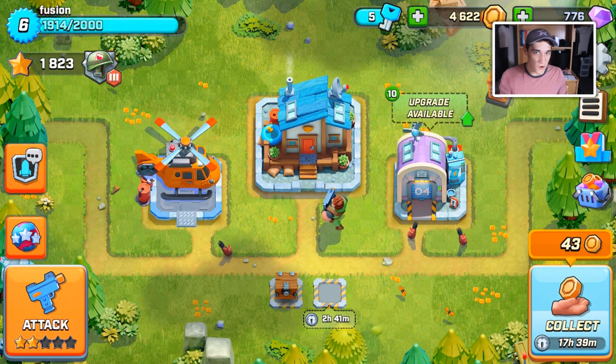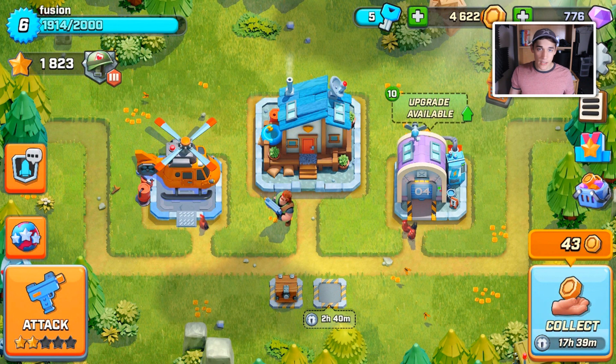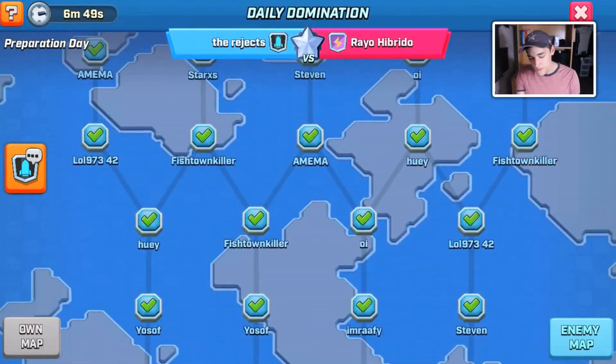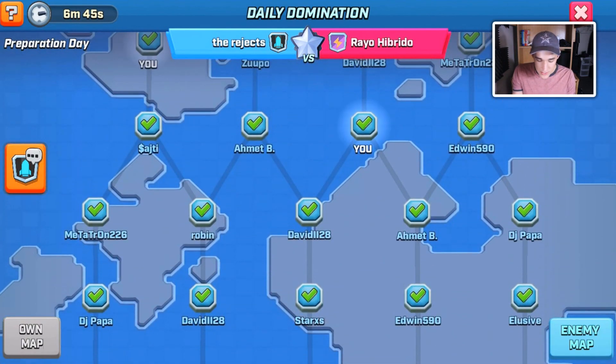Welcome back to a new Rush Wars video. Today is going to be more of a tutorial video because I'm going to be explaining how team domination works and this part of the game called Daily Domination. The Daily Domination is a team battle — 5v5, 10v10, 15v15, all the way up to 25v25 — and it gives every single player who opts in a chance to compete against another team.